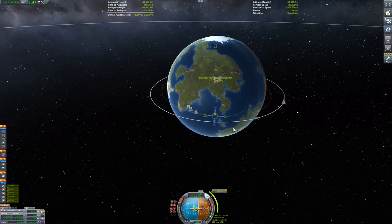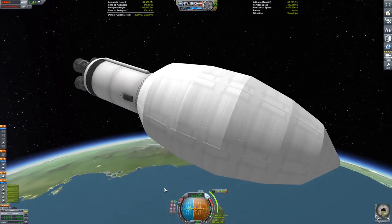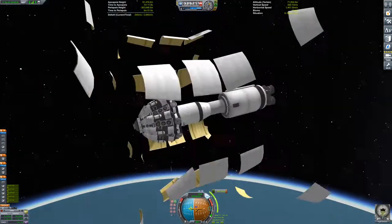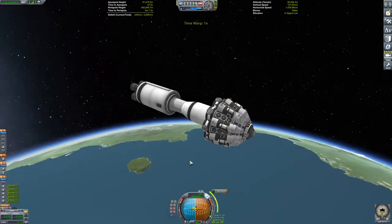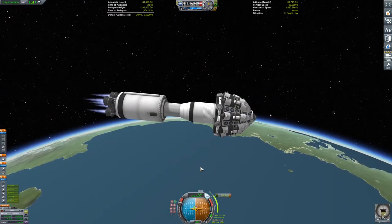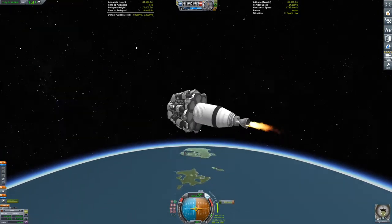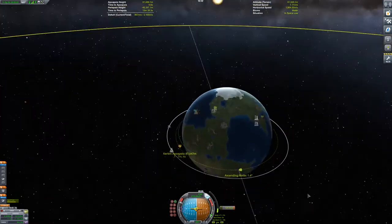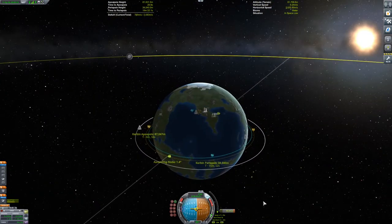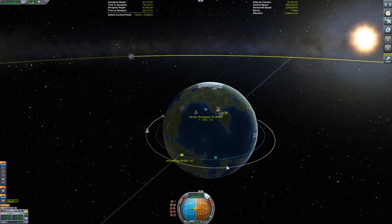Now we raise our apoapsis up to 80 kilometers and then we can deploy our fairing and get ready to get ourselves into orbit around Kerbin. We're just burning here with those engines — those were mastodon engines in the first and second stage, and now we're just using the mainsail to get us the rest of the way into orbit.